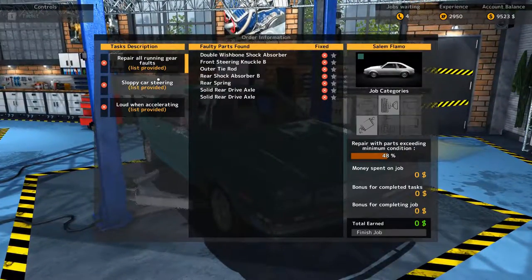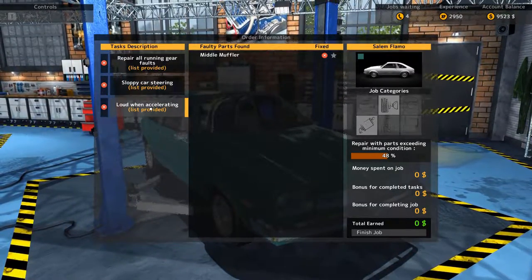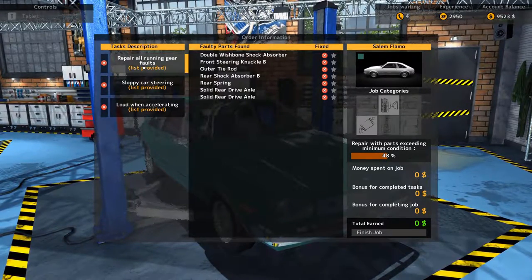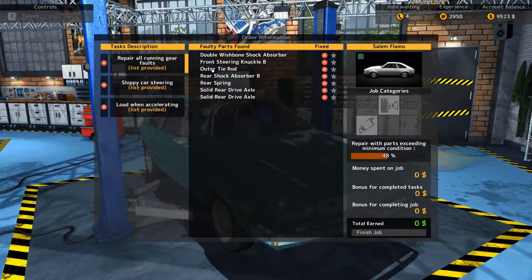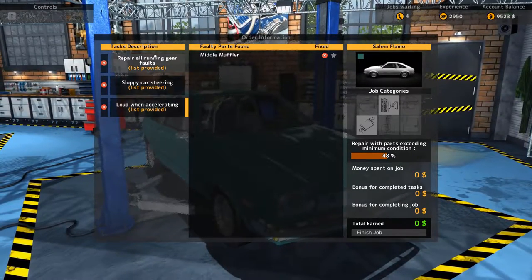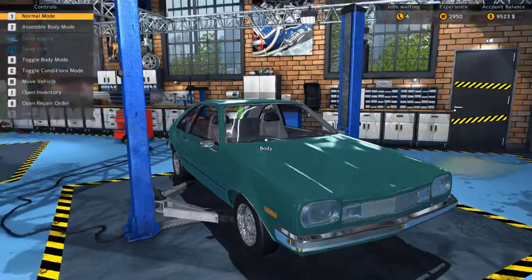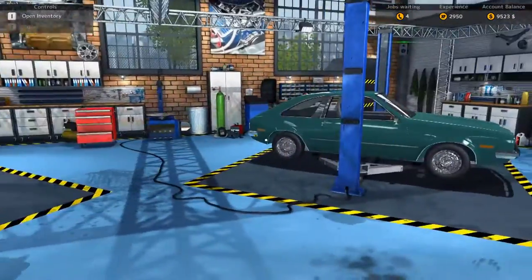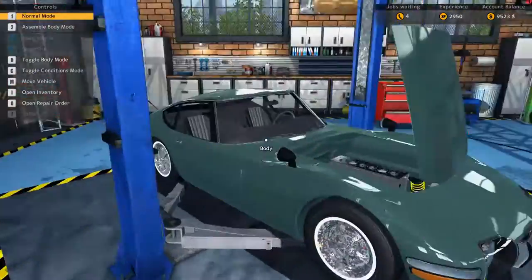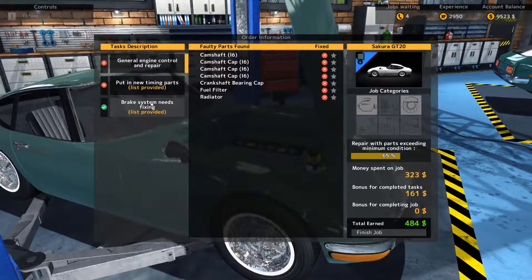Let's take a look at this one real quick to see what we've got — list provided, list provided, list provided, a muffler, sloppy car steering. We've done some of this stuff, but some we haven't, so we'll do this one on camera because it's a slightly different job than normal. It's the exhaust system — the first time we've done that.